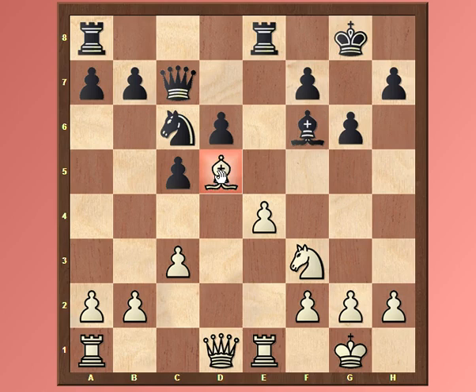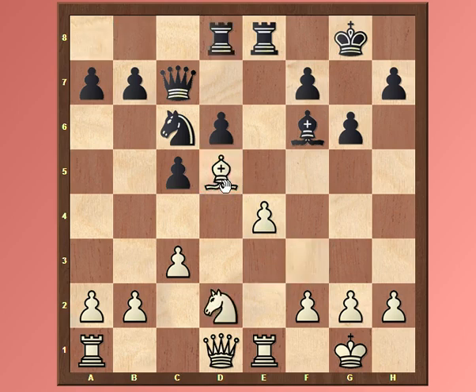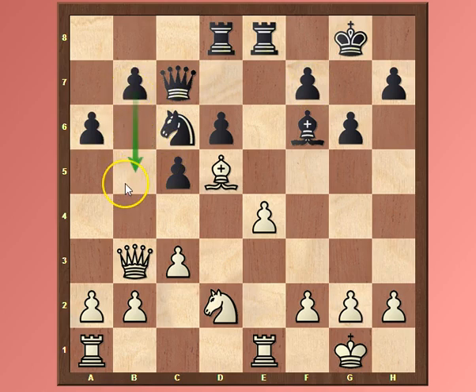Now the position may look quite equal — besides the outpost, White doesn't have very much. But that's exactly what we're looking for: a slight advantage that we can slowly improve and convert into something bigger. We need to recycle the knight and bring it toward a square controlling d5, so knight e2. After rook d8 and queen b3 — keeping the queen attacking both f7 and b7 — and after a6, preparing b5, White immediately plays a4. In Benoni-type positions, when your opponent wants to play b5 for queenside space, a4 is the best move to stop it.